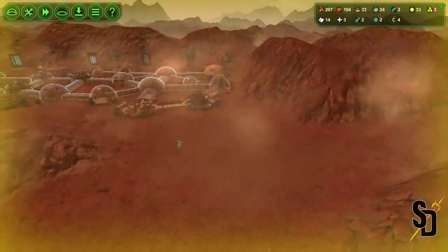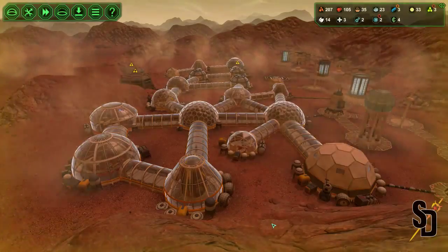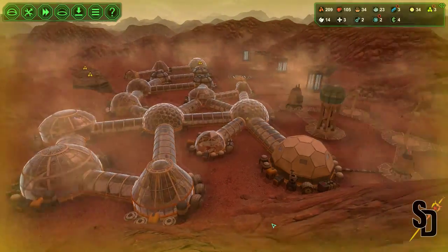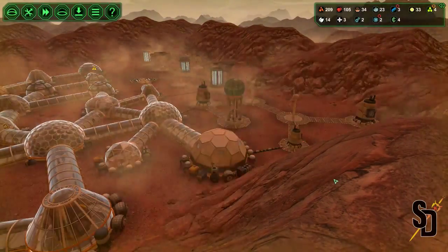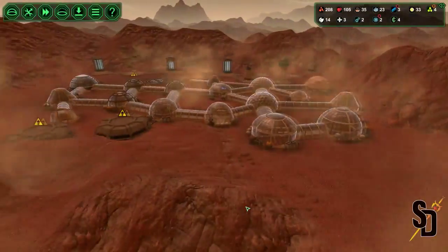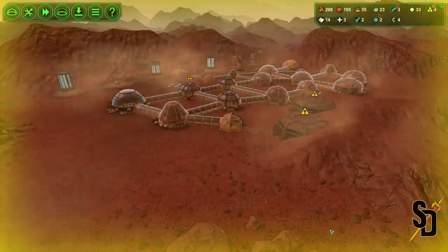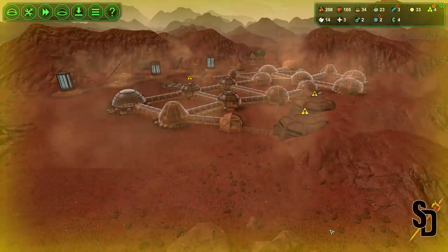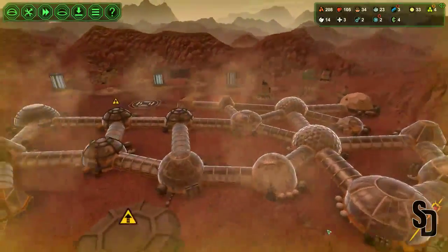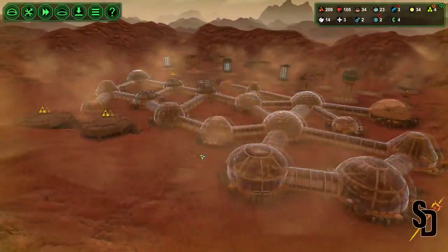This game kind of reminds me of the movie The Martian, especially when that sandstorm comes through and knocks everything over - except in the game nothing falls over, which is a pretty good thing. You don't generally want your things to fall over during a storm because then we would run out of spares and it would just be a whole big issue. Nobody wants that. Though it would be pretty hilarious if that water tower just fell over and destroyed everything.